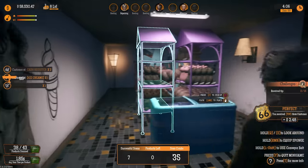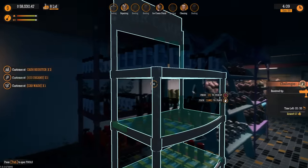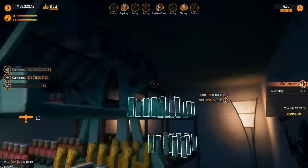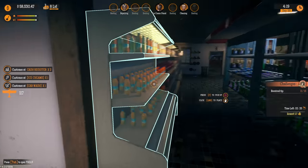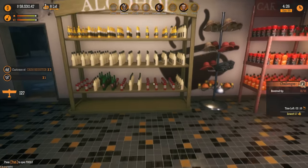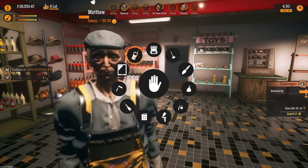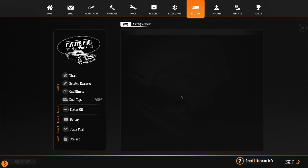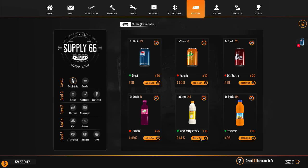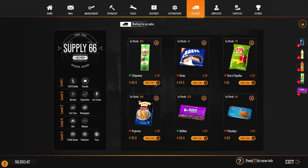We gotta do snacks, we gotta do plushies. Why is that so dirty? And toys — do I have any more of these? I have three, but I still need more. Maybe a round of drinks just to fill out the other shelf. Let's get it ordered. Soft drinks — I do need some, not too much, just a round. Snacks we definitely need for sure. Everything is just really shittily priced but it doesn't matter.